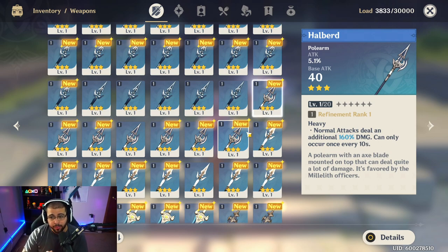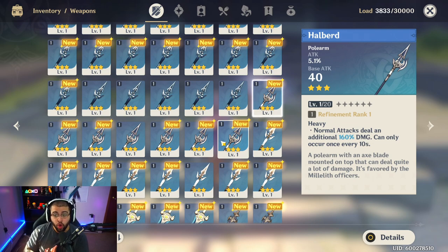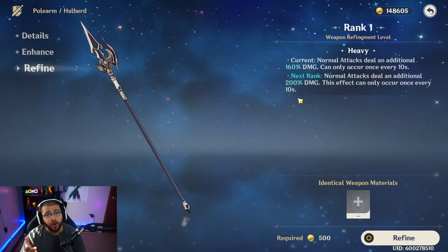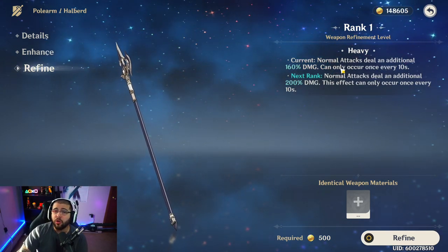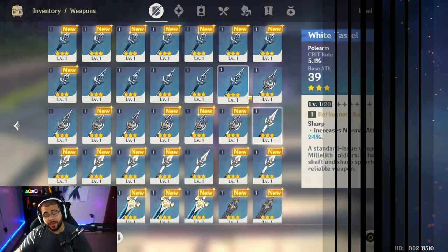Moving on to polearms — there aren't many polearm characters right now, though that will change when Zhongli comes out. There are only about two: Xiangling and the Geo character from Liyue. The Halberd is one of the best polearm options. At base it increases normal attack damage by 160. Refining it adds 40 per level, so at max refinement you're adding an extra 200 — dealing nearly 400 additional damage on a normal attack every 10 seconds.